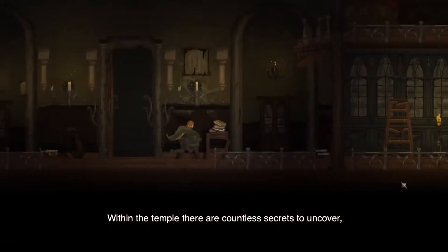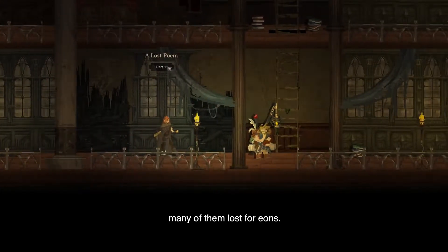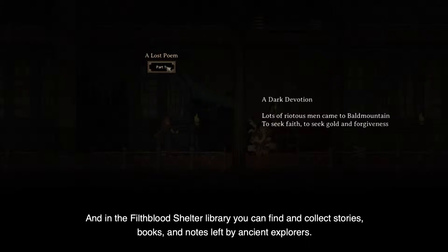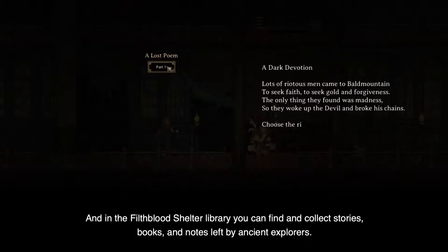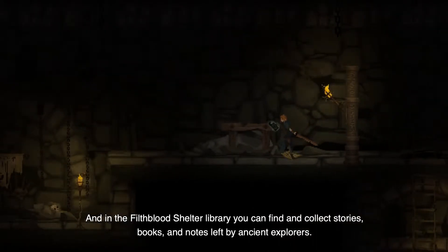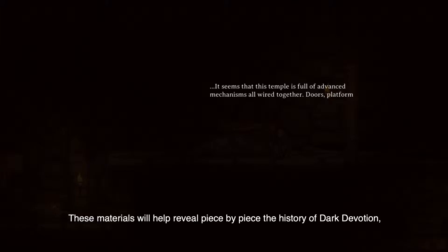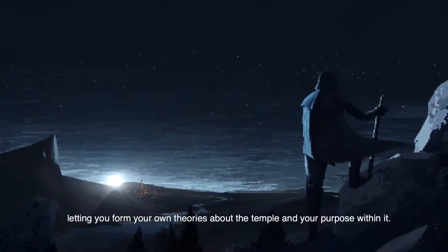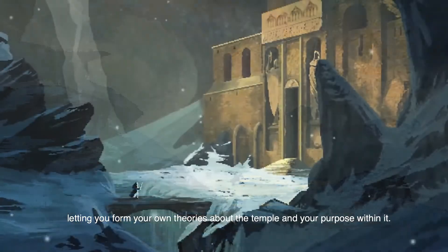Within the temple there are countless secrets to uncover, many of them lost for eons. And in the Filth Blood Shelter Library, you can find and collect stories, books, and notes left by ancient explorers. These materials will help reveal piece by piece the history of Dark Devotion, letting you form your own theories about the temple and your purpose within it.